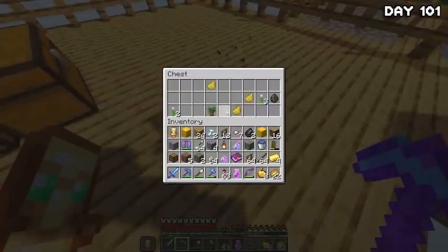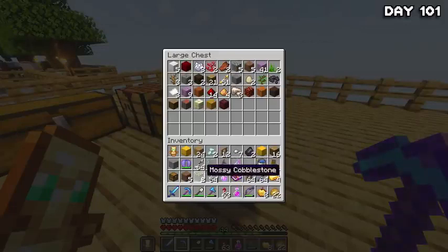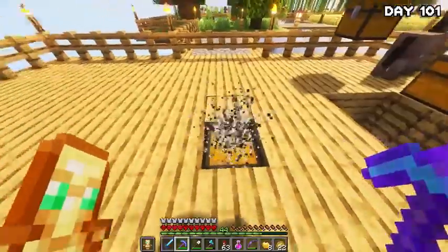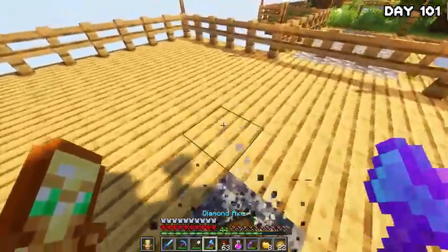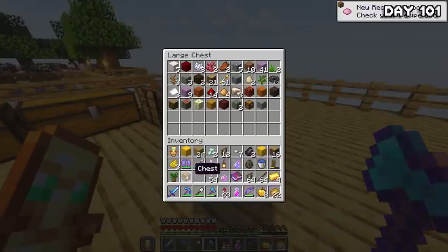Another chest with a zombie villager spawn egg — okay, I'll take it. After mining the block for a little while, I remembered how hard it was to keep up with all of the random blocks just filling up your inventory every two seconds from mining this block. So I decided to start things out right and tidy up the chests I've got to store all my random block items in.